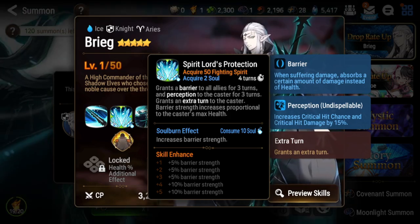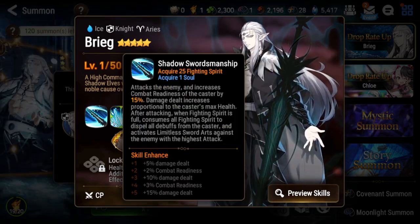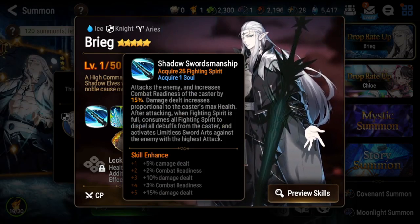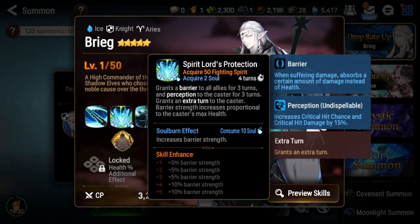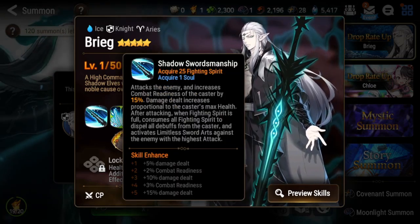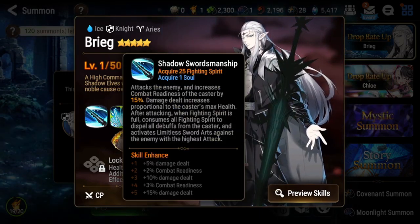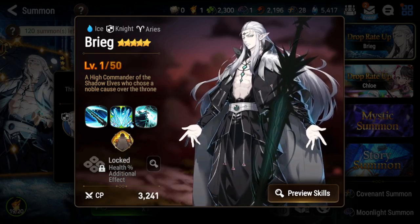His S2 is a barrier to everyone with a perception buff, making him even easier to gear. He also gets an extra turn and fighting spirit. His S1 is a single target attack that gives him CR and also scales with his max HP. When you attack with S1 and reach 100 fighting spirit — which is easily attained after S2 into S1 — on your next turn you use S1 again, you'll fully cleanse yourself and activate your S3.